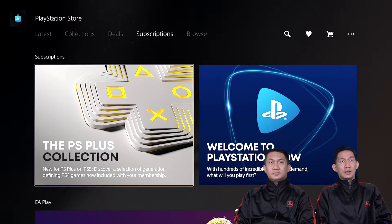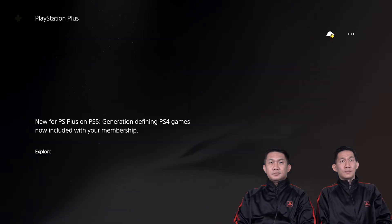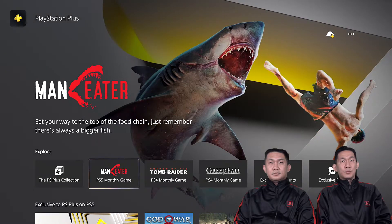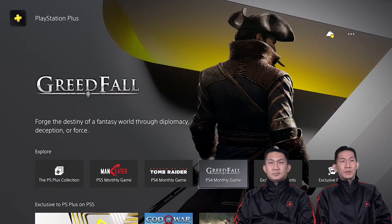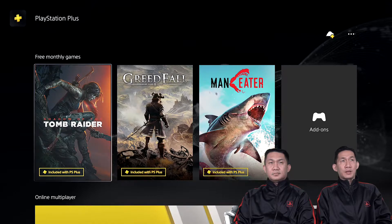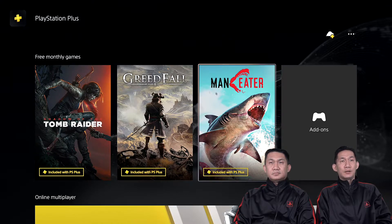Click on the PS Plus Collection. There you'll see the free games — Man-Eater, Tomb Raider, and Greedfall for the month of January. Click 'Free Monthly Games'. Make sure to download those because those free games are going away as February's games are coming in. The January free games are Shadow of the Tomb Raider, Greedfall, and Man-Eater.